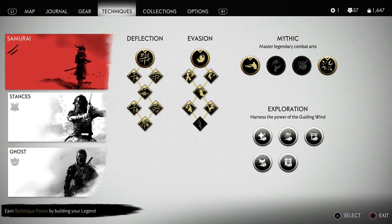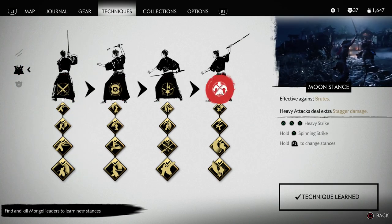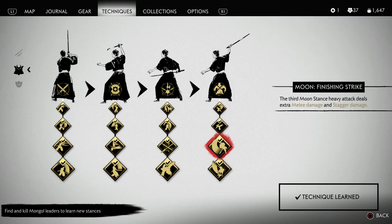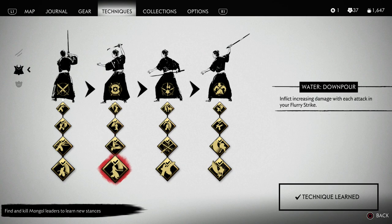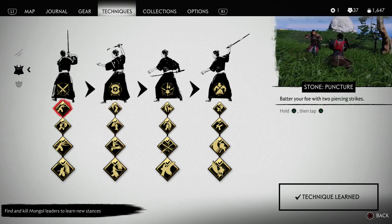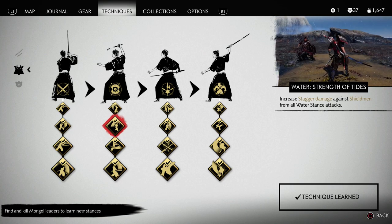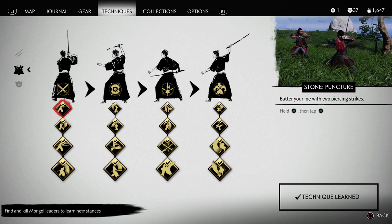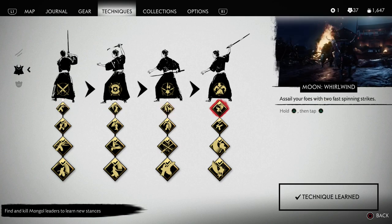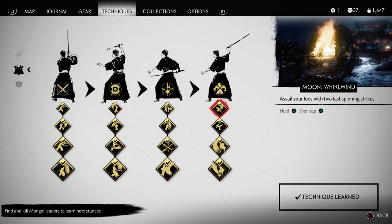When it comes to techniques, anything in deflection or evasion I recommend having all those unlocked. But the main thing, if you're a melee style fighter, is the stances. Getting these stances unlocked as soon as possible and unlocking everything underneath each tree is really key to being able to win melee fights. Some of them, like in the water stance, are going to help out with stagger damage. Make sure you've memorized all the different stance buttons so you can swap quickly and be very fluid, and know all the different abilities you get within each stance.